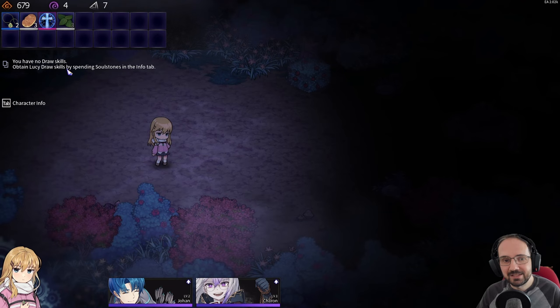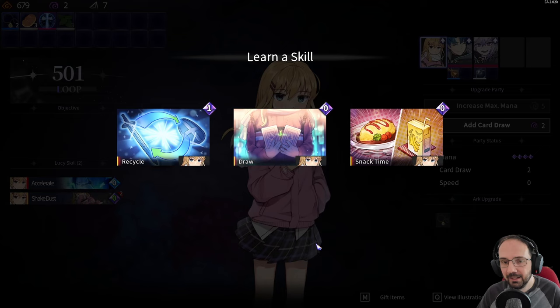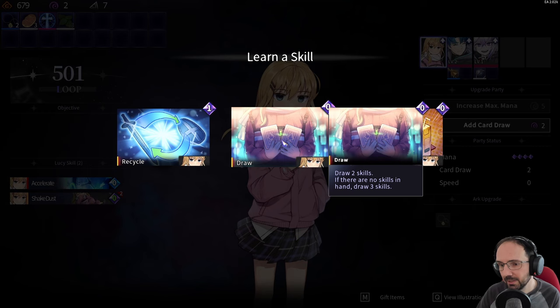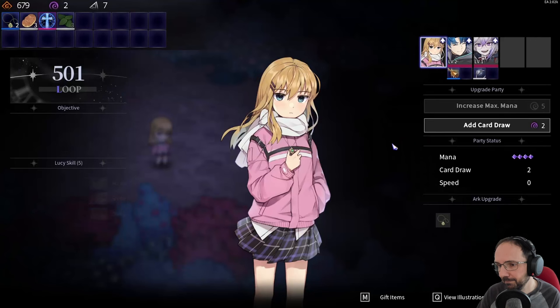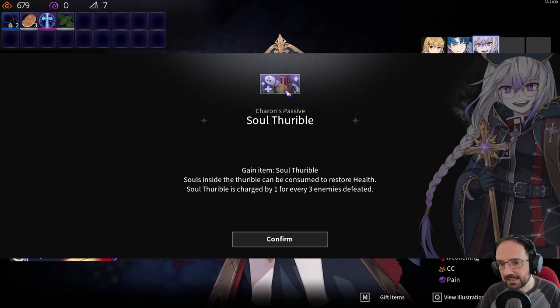We need draw skills — spending soul stones on card draw in the info tab and picking a new Lucy skill. Stack Time lets you choose to draw two skills or restore three mana. We spend two more soul stones to level up Charon, unlocking her passive Soul Thurible — an active item usable in battle that heals an ally by nine plus 35% of attack power plus five. It charges by one for every three enemies defeated and doesn't take up an equipment slot.